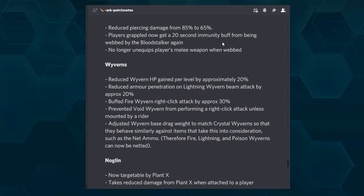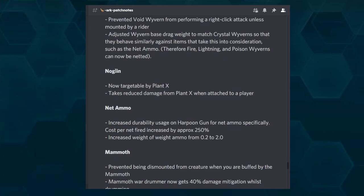Now the Noglin is targetable by Plant X, but it takes reduced damage from the turret when attached to a player. Before, it was completely ignored by turrets and Plant X. This should be helpful when protecting yourself from Noglin attacks in PvP. Some of you told me it was often used to trap players, especially hard on six-man tribes with limited players. Being able to protect yourself from a Noglin with a Plant X is a nice change.